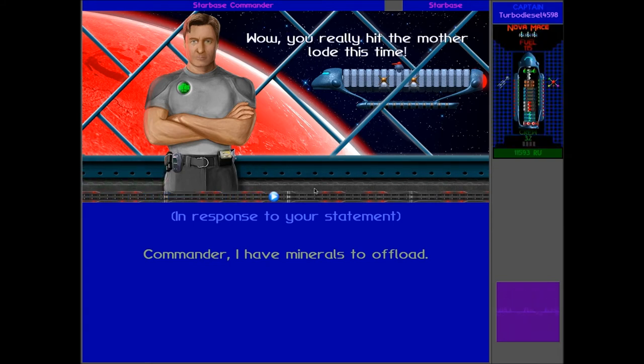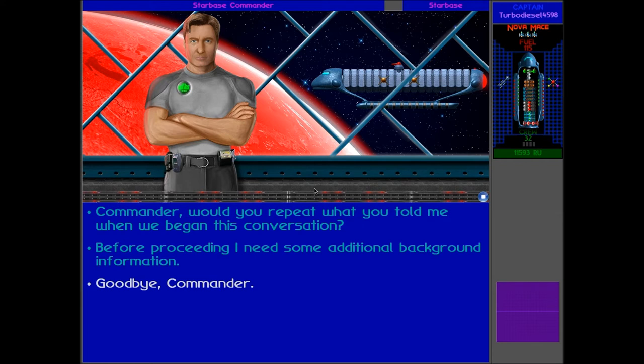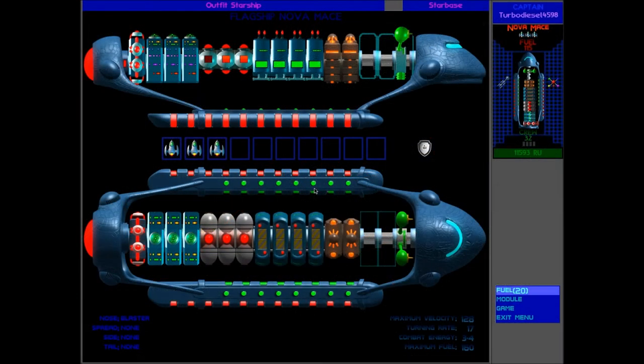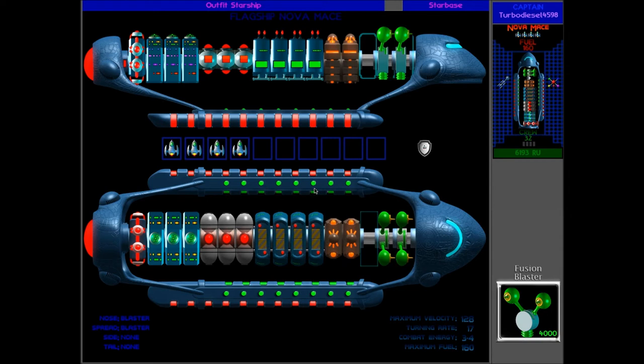We got a lot of RUs - we really hit the mother load this time. We can now start building some new ships - some Orz and some Spathi ships. We're definitely going to want to get some of those. First of all, we'll just stock up on some fuel since we've got so many RUs we might as well use them up. We're out of biological data as well. Could do with a few more landers, and an extra fusion blast wouldn't hurt. The dynamo wouldn't hurt either. Still on 4000 RU, which is awesome. We've got lots of dynamos and lots of good firepower.